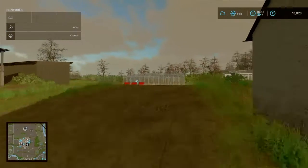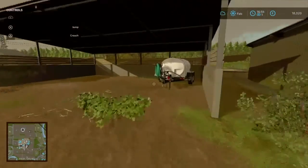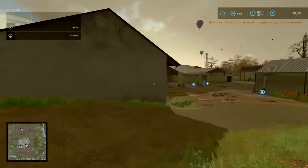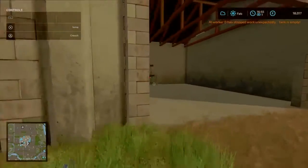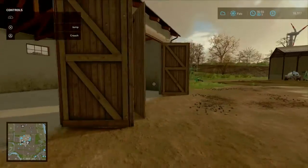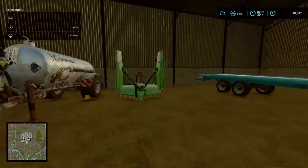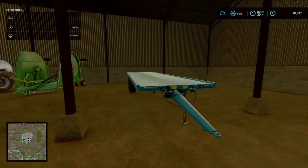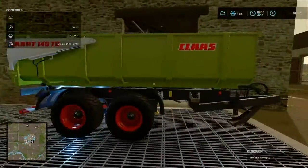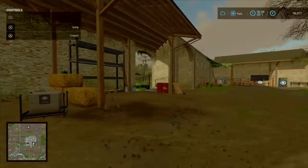We have a couple of greenhouses here — there are strawberries and tomatoes, they are working nicely. We have a water trailer, a baler, and what else — we got tiny John Deeres, a windrower, slurry tanker, bat mower, bale trailer, a grass trailer, normal trailer, and a fertilizer spreader.